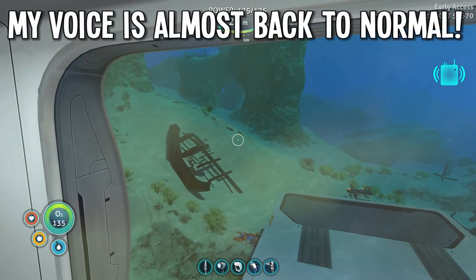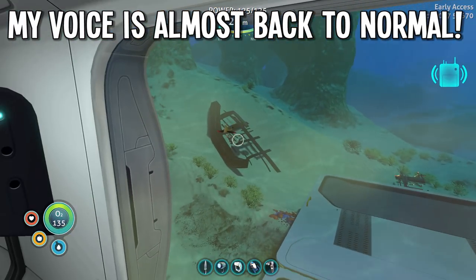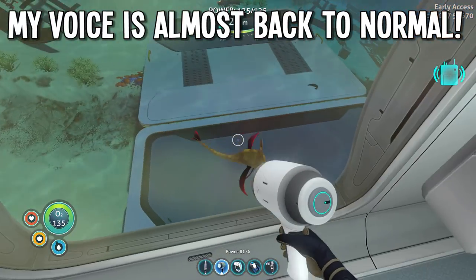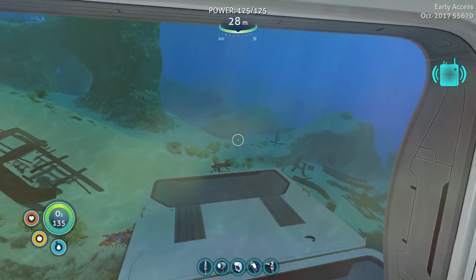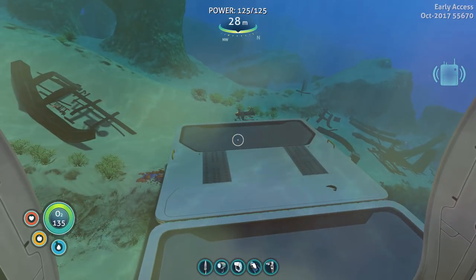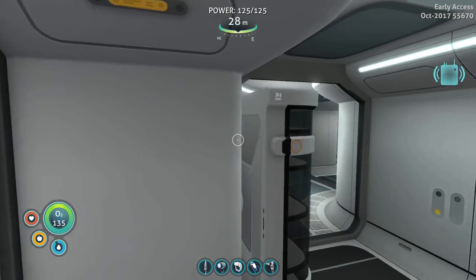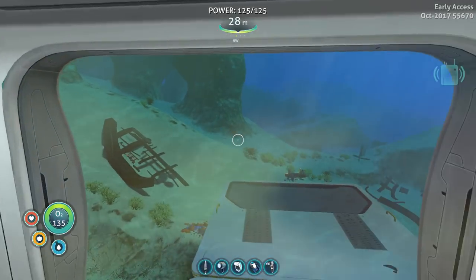Alright survivors, welcome back to Subnautica. We are back at home base after having visited the floating island. Hi Gary, we're home — did you miss us? Gary's gonna be so happy that we have a multi-purpose room now. We found the blueprint on the floating island and we can build it up today.